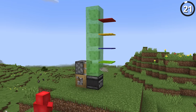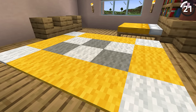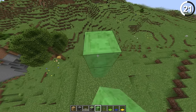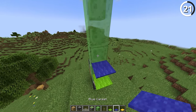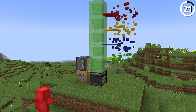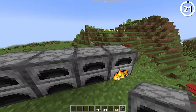A more useful duplication glitch comes in the form of carpet — not for decorating your house, but as a fuel source. We use dead coral fans and slime blocks to duplicate carpet, much the same way we use them to duplicate TNT. When you automate this system with a redstone clock, the machine goes back and forth giving you a whole bunch of carpet to flow into your furnaces. Hope you like the smell of burnt wool.